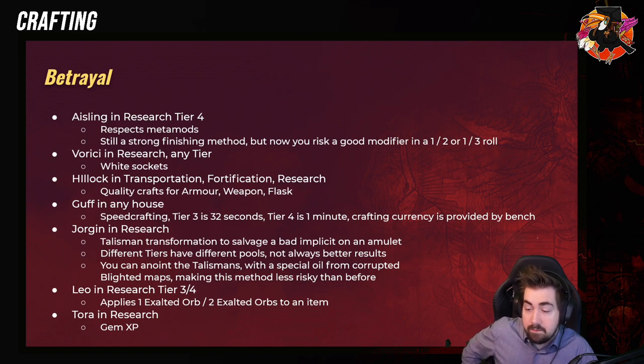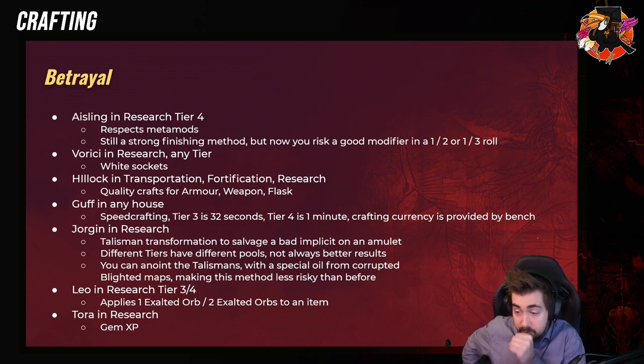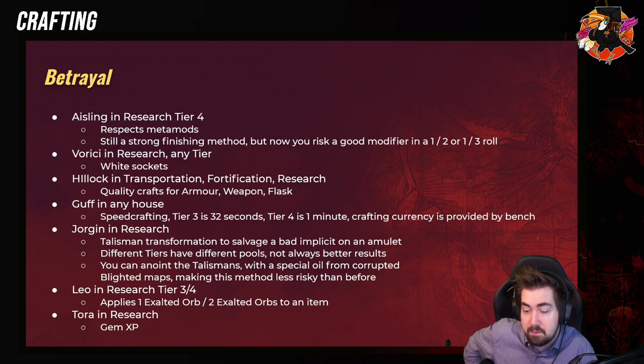The different tiers have different pools, so look up Talismans, what they do, and which one you want. Generally I'll go for Tier 2, and that is strictly on white items. You can Anoint them afterwards too, but then you need a special oil from Corrupted Blighted Maps.